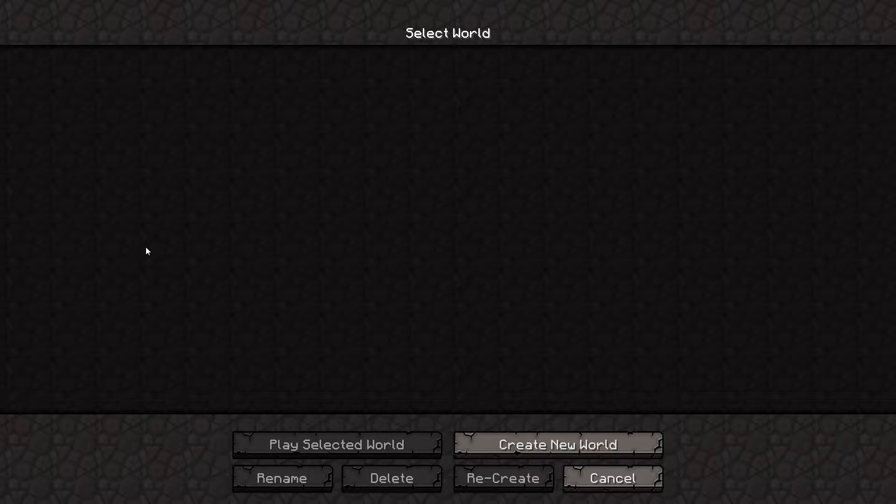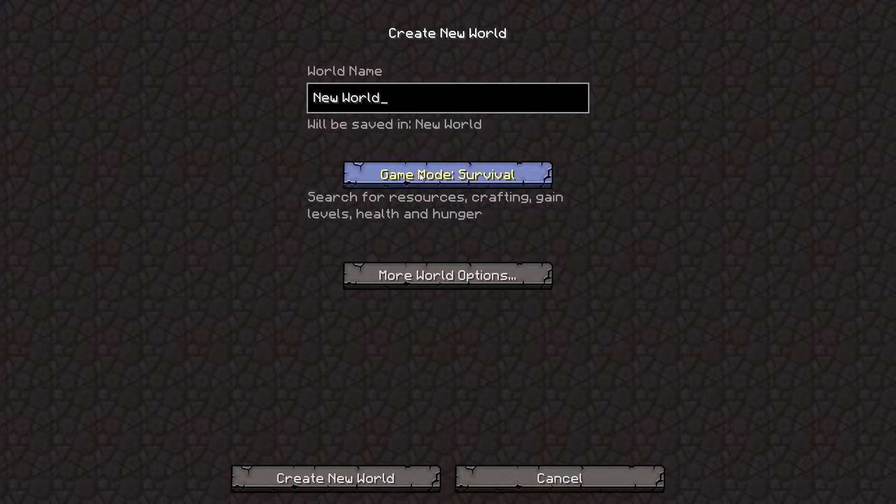Hello everybody and welcome to this new series that I decided to start. I am playing on a modpack called Hexit, which is in the Technic modpack launcher. If you want to download it, I have a link in the description for it. The modpack has a couple of different mods, much like FTB. I modified the modpack a little bit and you'll see what I mean whenever I get in here. Obviously, I'm using Sfax, so you can tell that.